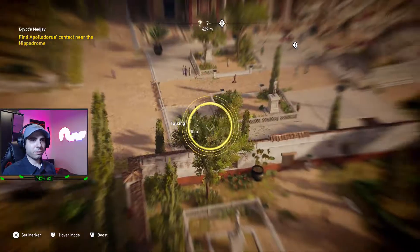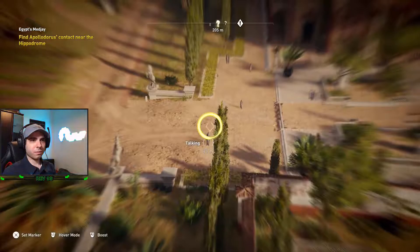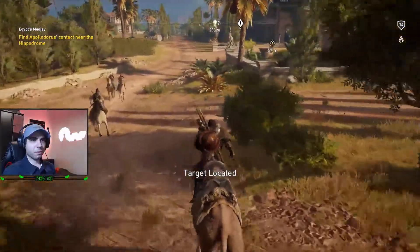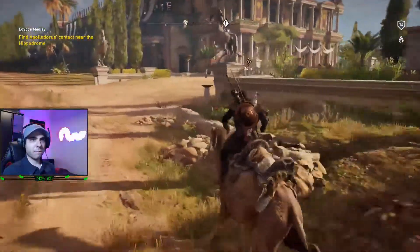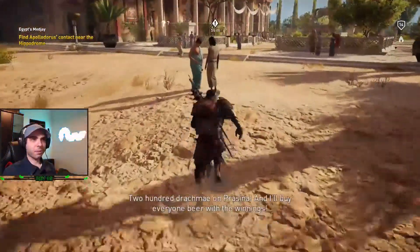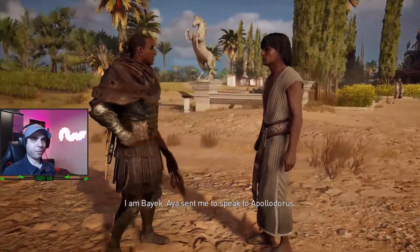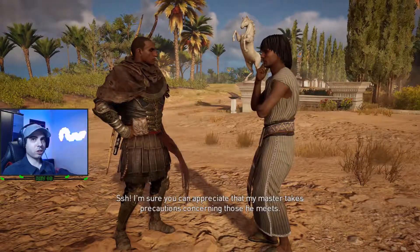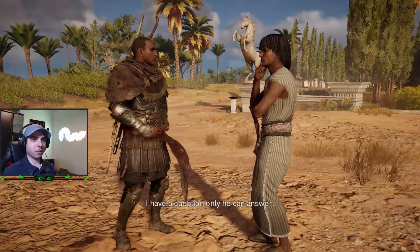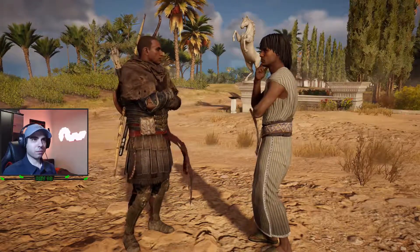This way? That's my target. Oh, it's not a restricted area. Two hundred drachmae on Prasina. Hey, what up my dudes? Aya sent me to speak to Apollodorus. I will tell him you seek his counsel, and that Aya recommends you. Wait for tonight.